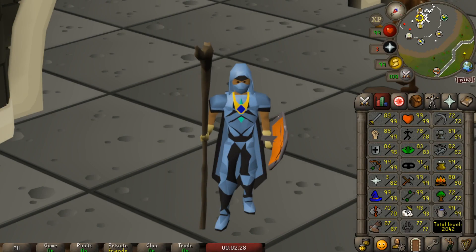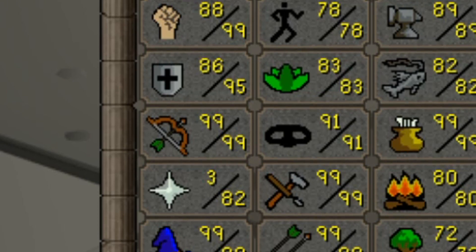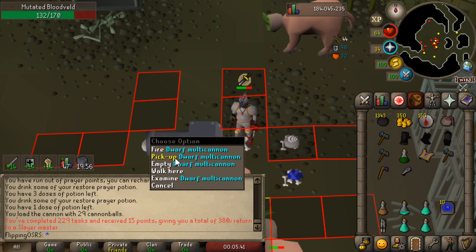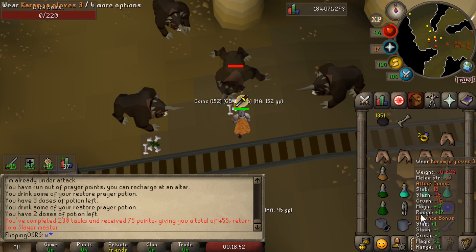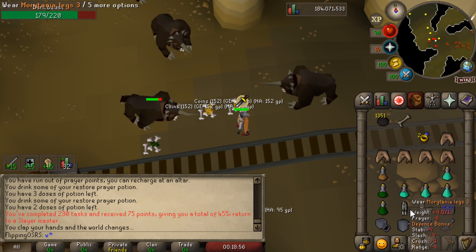Here are my stats as of the last episode. We're currently at a total level of 2042, so we're getting up there. One big thing I want to tackle today is maxing out my combat — 126 is the ceiling and we're mainly missing quite a few prayer levels and a few defense levels. We might as well be doing Slayer all the time. As we've maxed every other combat style, we're going to be training on defensive for everything.